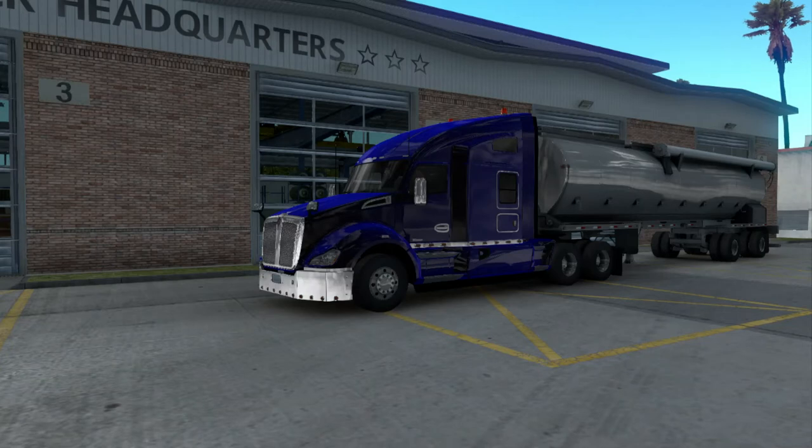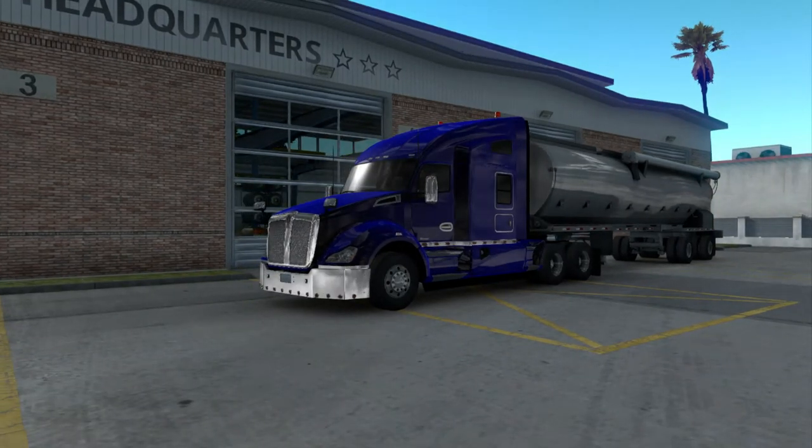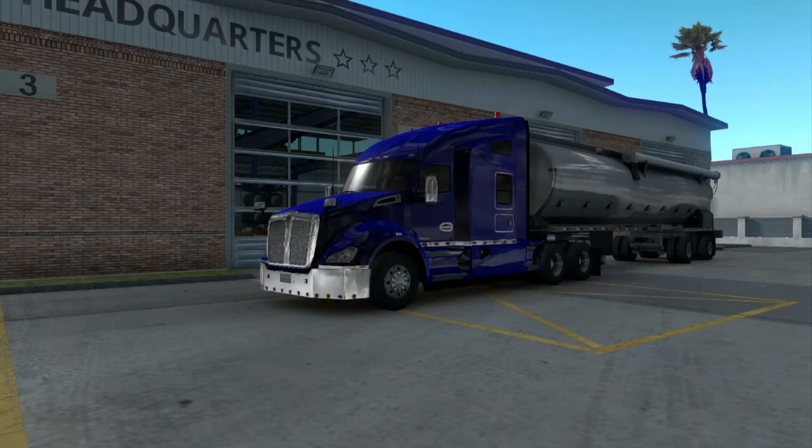Now that we got that out of the way, let's go ahead and get started. Today I will be doing a multi-drop load, meaning I'm picking up cargo from one place and dividing it to multiple locations. Normally this wouldn't be happening with the company I'm currently leased to, which is Bellflower Green, and this type of trailer.